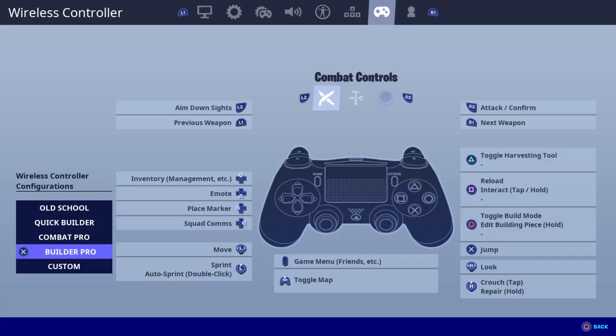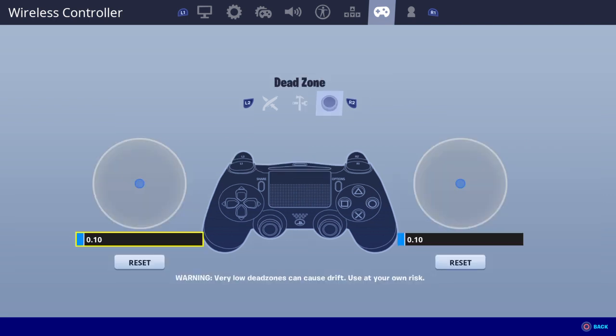This is my Builder Pro. I do play with basic Builder Pro settings — you can see all my settings are the same basic ones. I don't play on custom. I really don't know why, I just don't. And as proof, I do edit with circle. You can see toggle build mode and the edit building piece set to hold. Yeah, those are my build settings and my deadzone.